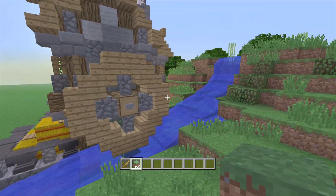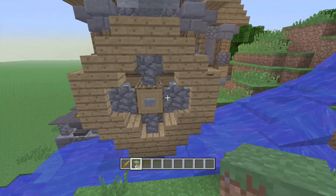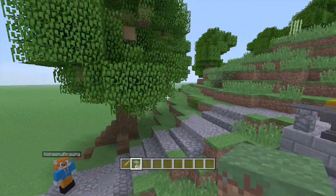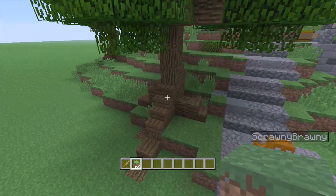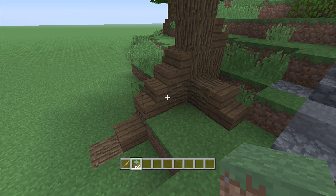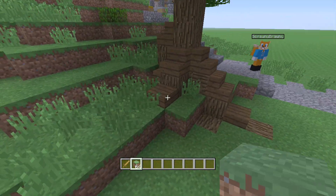Right here we have the waterfall that comes down, and it actually has a wheel right here — obviously it can't turn because it's Minecraft — but I think that's cool, it just adds that effect. As far as detail, this is one of the best houses I've seen so far in the submissions. He actually added roots to the trees, which is something you guys should definitely take notes on when watching these subscriber house videos, because I picked these houses for a reason.